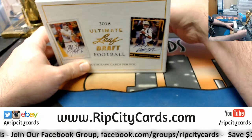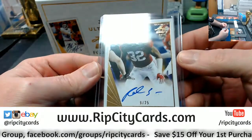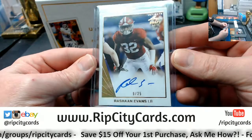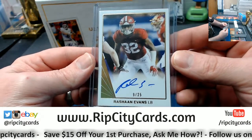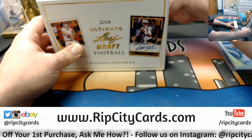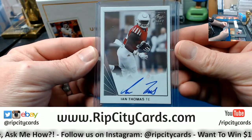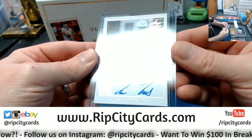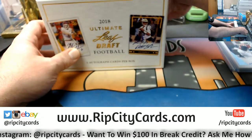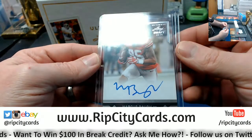Let's see what we got. Start off with a Rashawn Evans, numbered to 25. And Ian Thomas — tight end — with the retro, what is it, like '90, '91, '92 Leaf design. More tight end action: Marcus Ball.